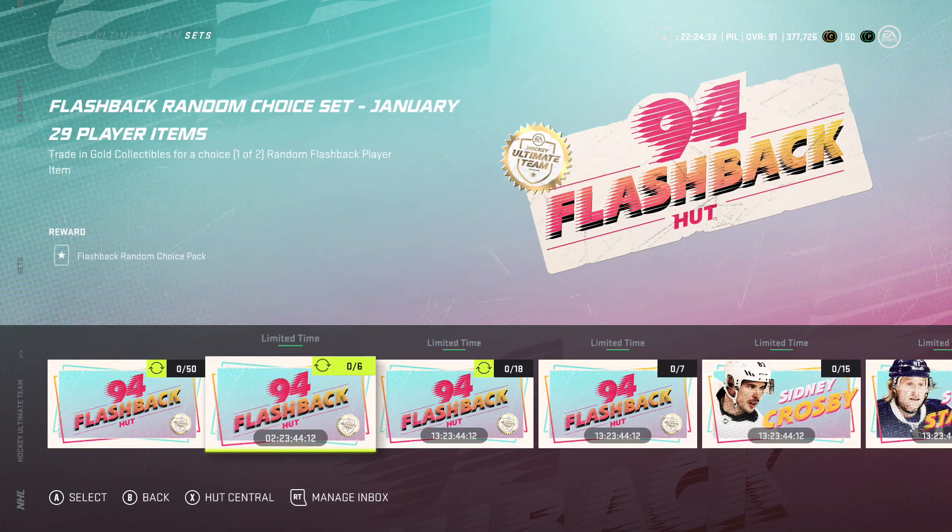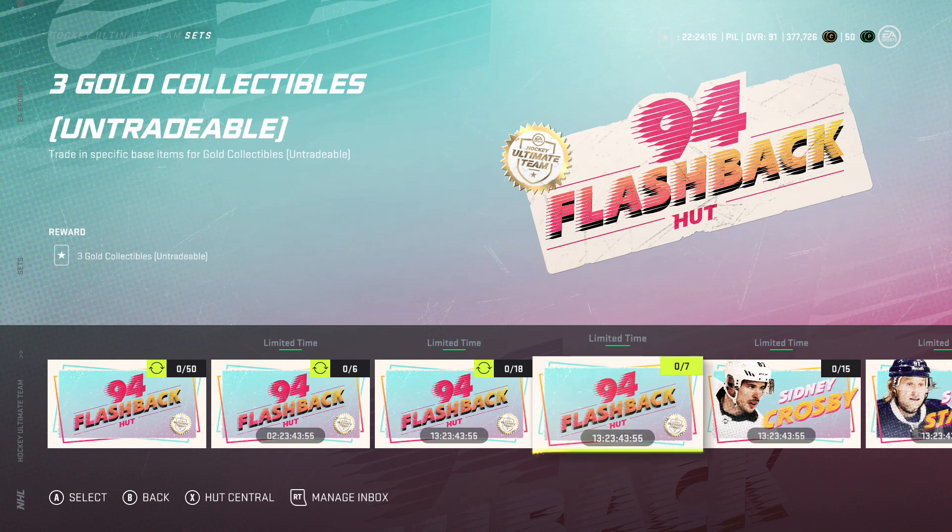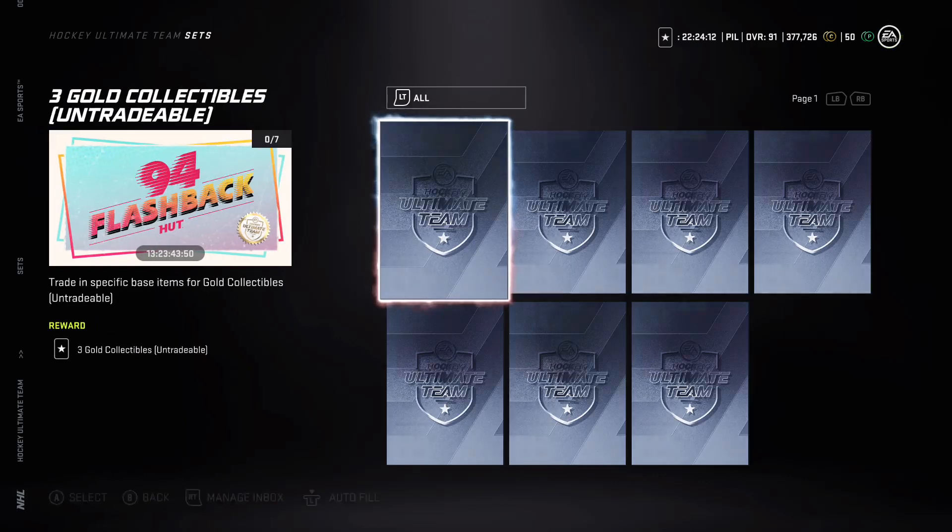The Flashback random choice set - January 29 player item. You trade in gold collectibles for a choice of one of two cards - you can't get masters from this, but you could get a 91 Chelios or similar. The random 93 overall Flashback master item requires 18 gold collectibles and you get a random 93 overall master. Three gold collectibles trade in specific base items.